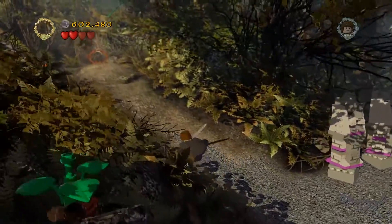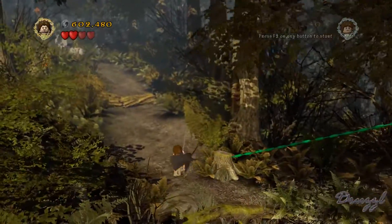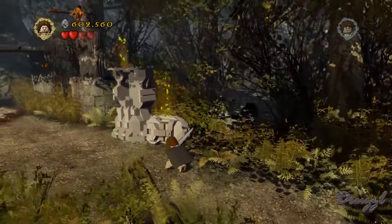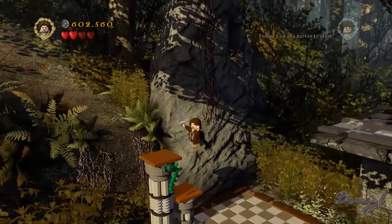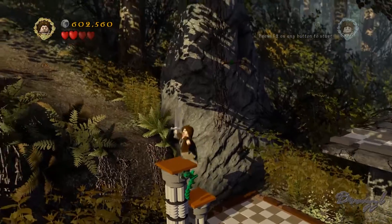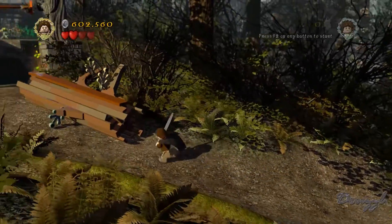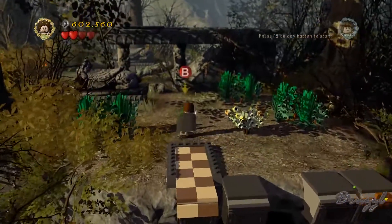I'm glad we came down here. I'm going to need Aragorn once we get up here, so let's quickly run back up and do Aragorn's little search. Then we should be on the third section - which I completely forgot there was a third section. In that third section we should be able to find the last three mini kits and the last missing item.